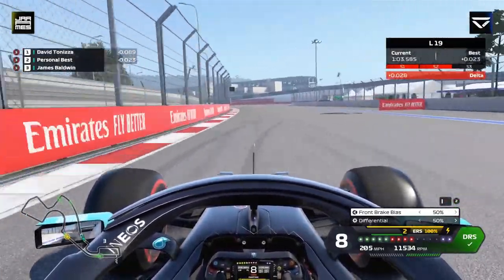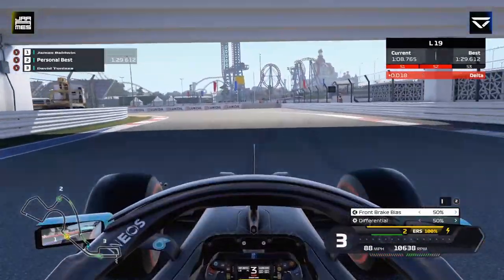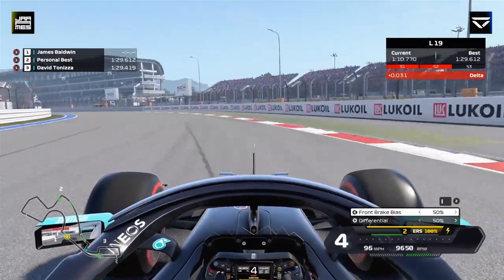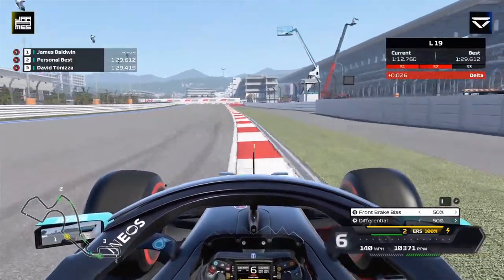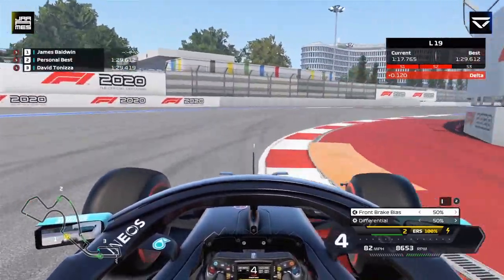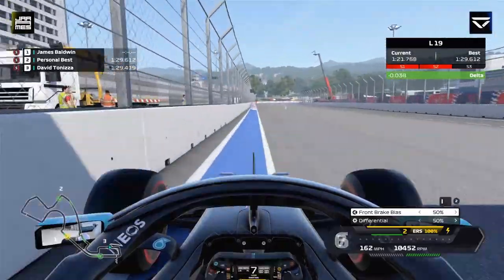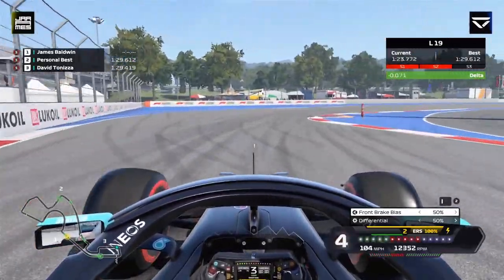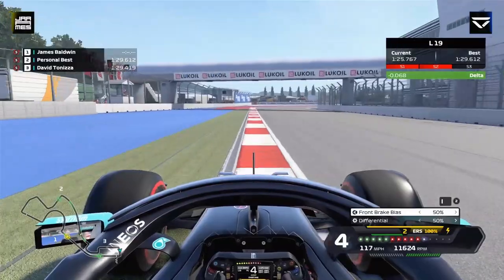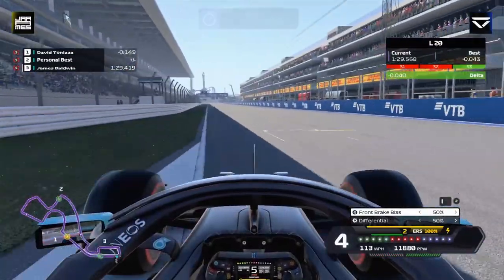This final sector: down to second gear for the right, then up to third, short shift to fourth for the left — just because it's so hard to get the power down here as you're relying more on the mechanical grip of the car instead of aerodynamic grip. Then this left-right combination: set it up so the right has a late apex, giving you a good exit from it, which we do there. We're up on the delta going into the penultimate corner, down to third, up to fourth for the exit.